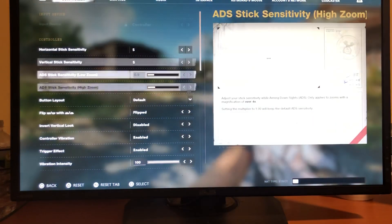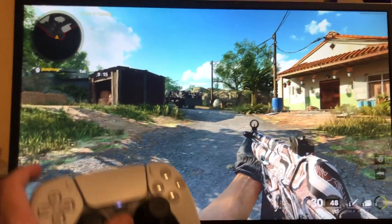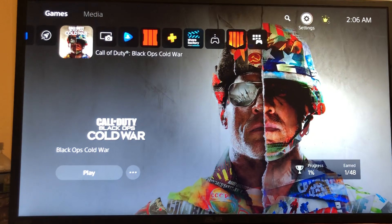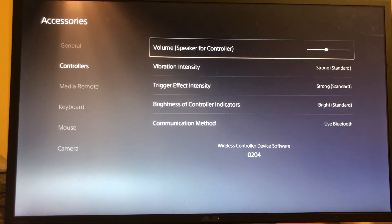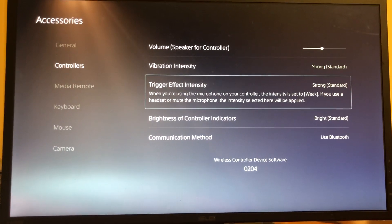So let's get right into it. First off I need to switch from flip to default. Anyway, how to activate them guys — if you hold down the PlayStation button, you go to the top right, you go to Settings, you go down to Accessories, Controller, and you can adjust the vibration here to Strong and the trigger effect to Strong as well.